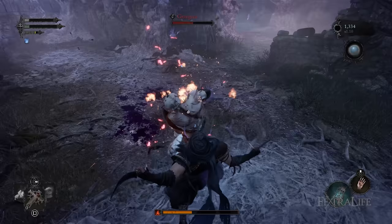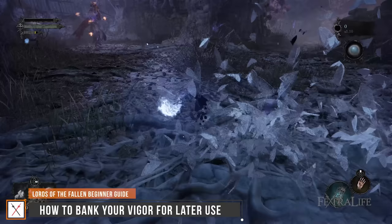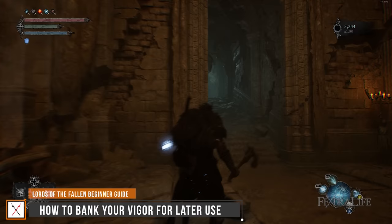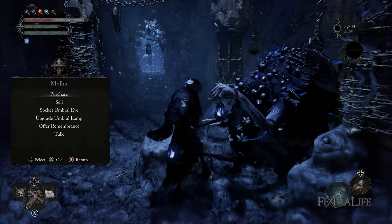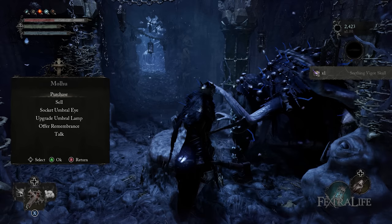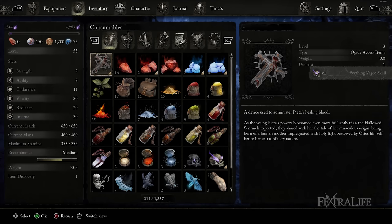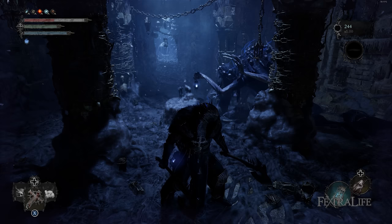Typically, Souls-like games don't have an option to allow you to store your currency so that you don't drop it when you die, but Lords of the Fallen has a mechanic that allows you to do this. This can very much help new players that are struggling to keep their Vigor, and those that don't yet know how they wish to spend it. To do this, you need to seek out Molhu, located in the Umbral Realm version of Skyrest Bridge, and purchase Vigor Skulls from him. These are consumable items that once consumed give you Vigor, working similarly to a Coin Purse. However, they cost much more Vigor to purchase than you get back by consuming them — about double. So you have to decide if it's worth doing, and whether you don't mind losing some Vigor to preserve essentially half for later.